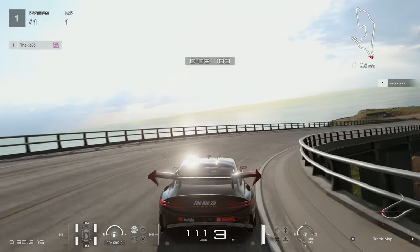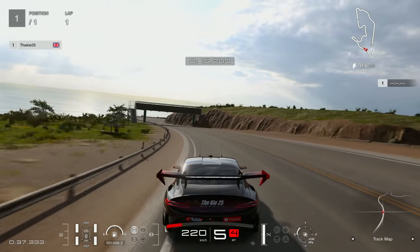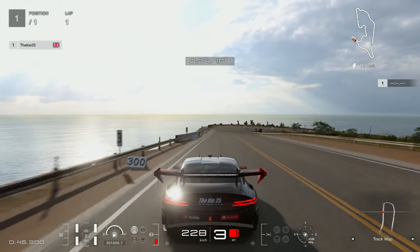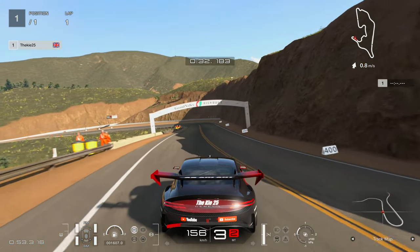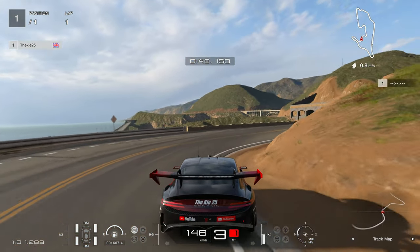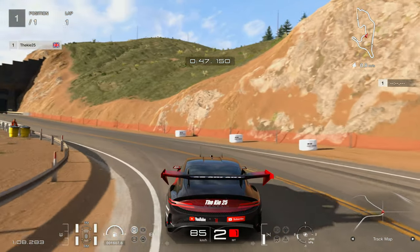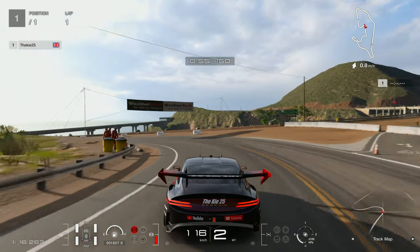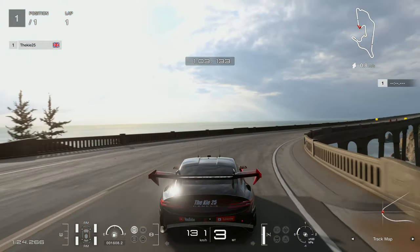From the chase camera you can see the nice tight line into Turn 1 - cautious on the power, then put the power down. Be careful not to hit the fencing on the left-hand side, it's very easy to lose a lot of time there. This section is completely flat out - smooth inputs using the maximum amount of track. Keeping the car to the left for that 400-board braking zone is so important - it enables you to slow the car down better and use first gear for rotation.